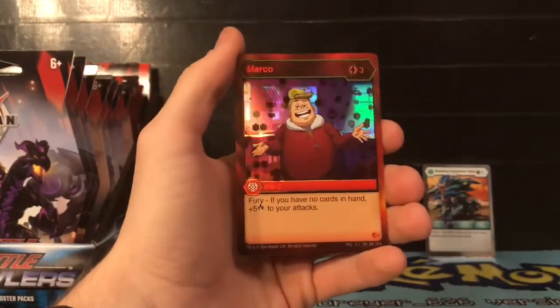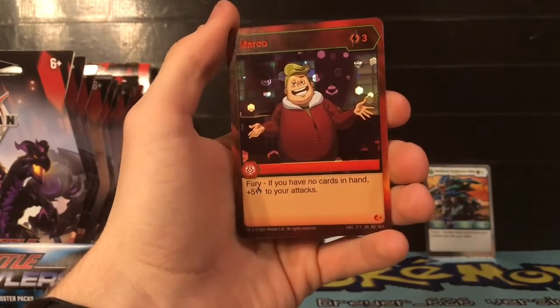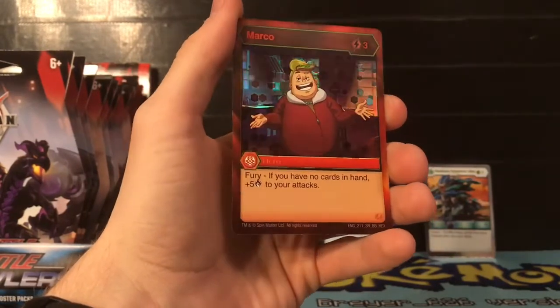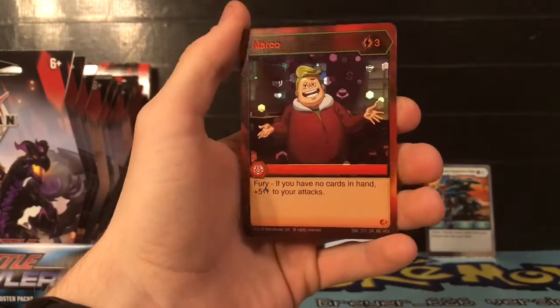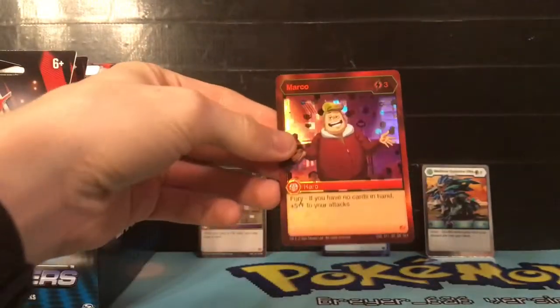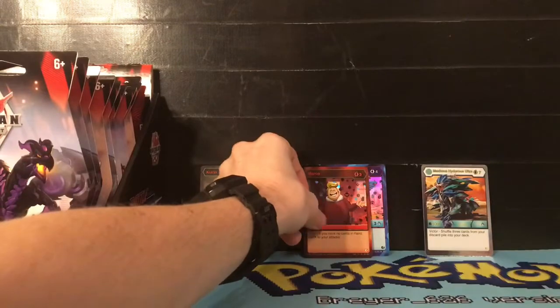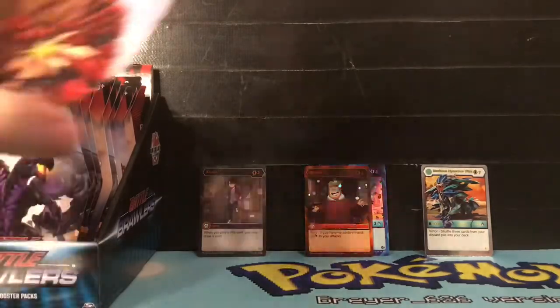That is our Bakugan Elite - we're gonna stick that one in the back. Our next card is Marco, for three energies, and the fury: if you have no cards in your hand, plus five damage to your attacks. This is okay if your deck does a lot of emptying cards from hand. And this is actually a super rare, so that's pretty cool - we got another super rare.